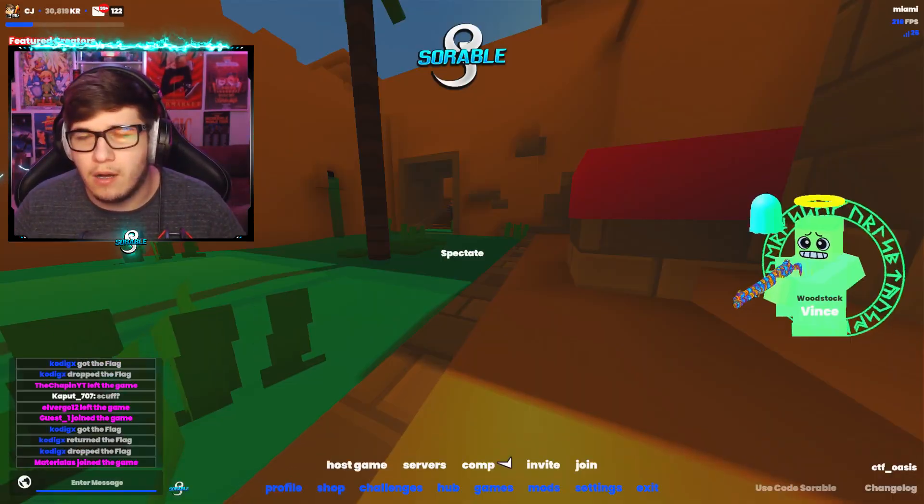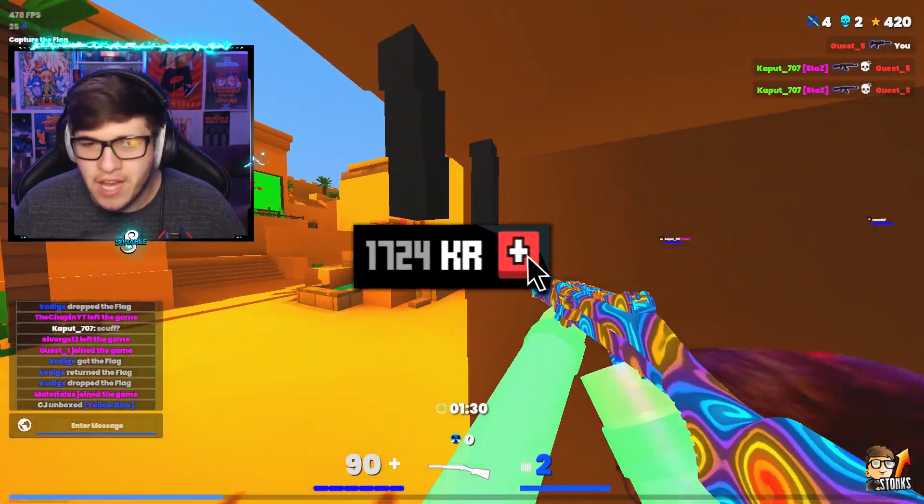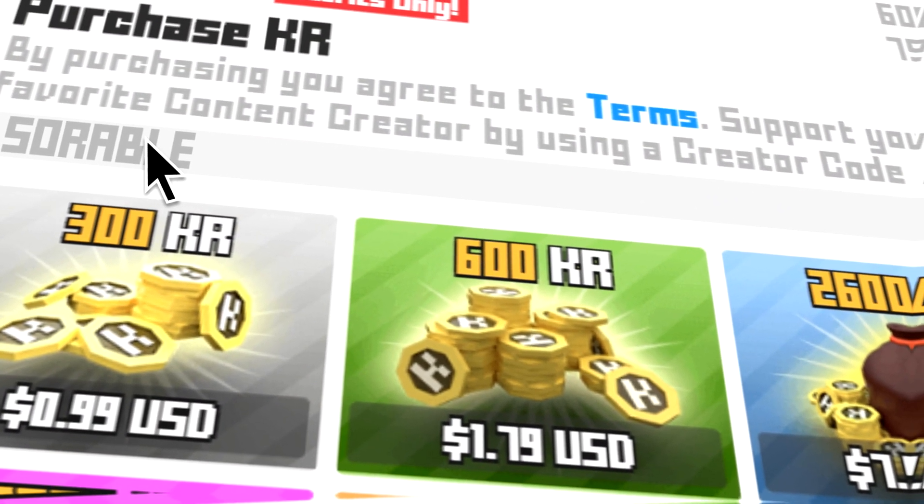If you want to do this challenge as well, make sure you guys use creator code Sorribil in the Conqueror item shop. And without further ado, let's go kill some guests.